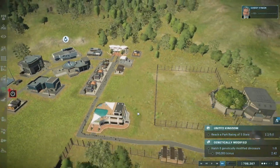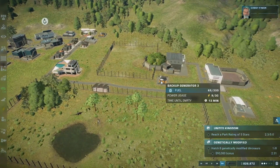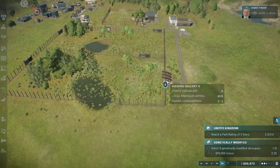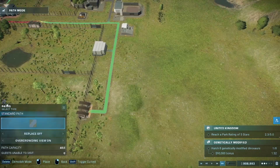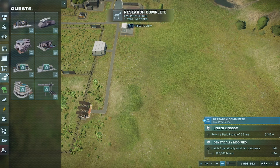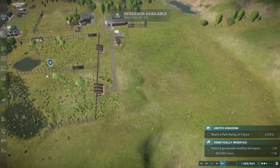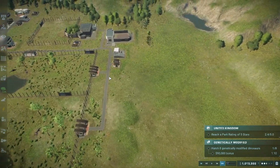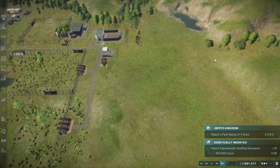I need to build a toilet here for the guests so they don't have to run all the way back. Now, to be honest, we can build another set of enclosures down here — another one here and another one here.